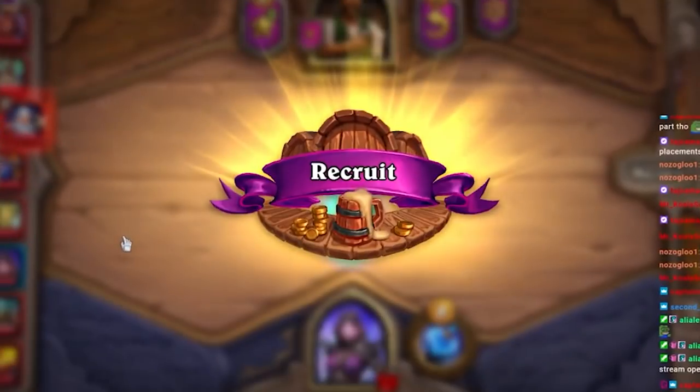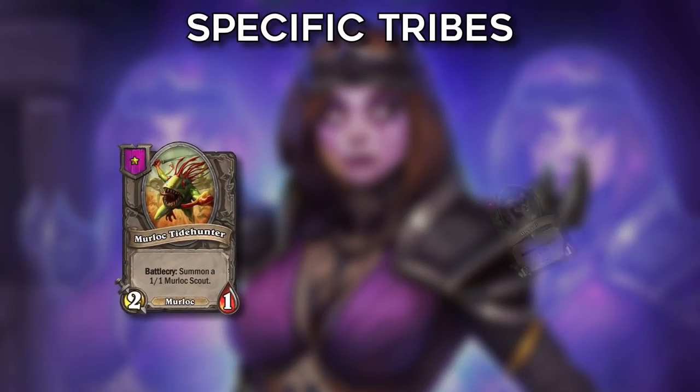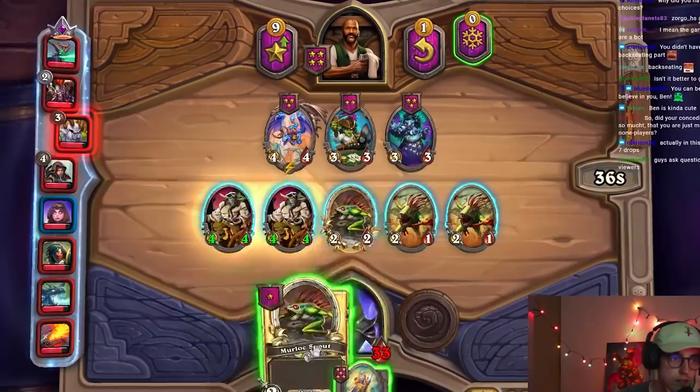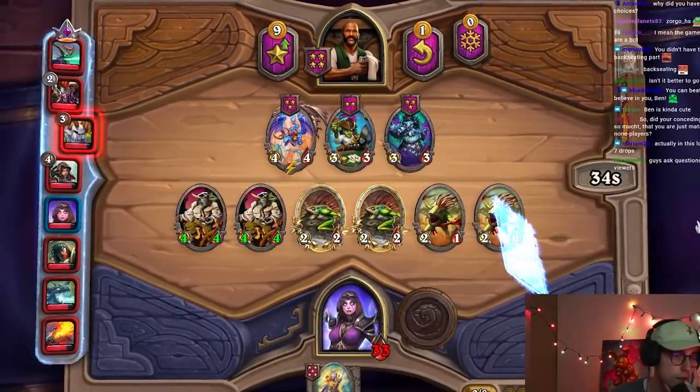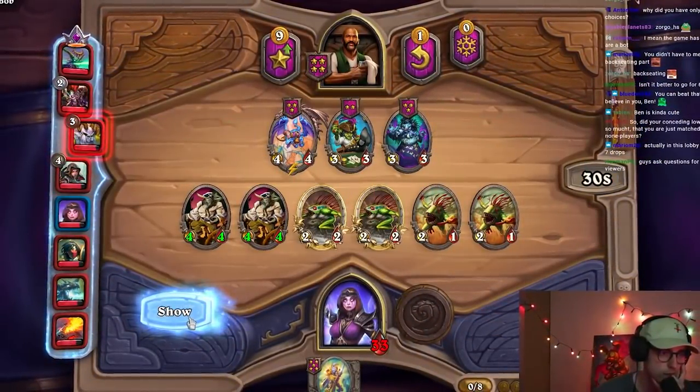The downsides: if you don't find an early token it is very easy to panic, tunnel vision, and die early. She also needs some specific tribes in her lobbies like murlocs and beasts, because those are the main tokens. And of course there's always the risk of missing on your triples or missing on all the good units you can find to bounce with your hero power.